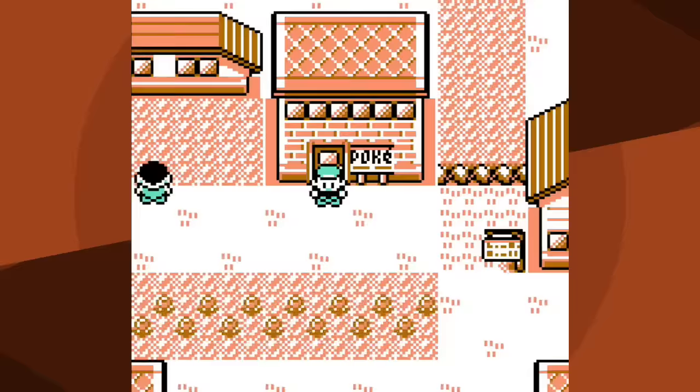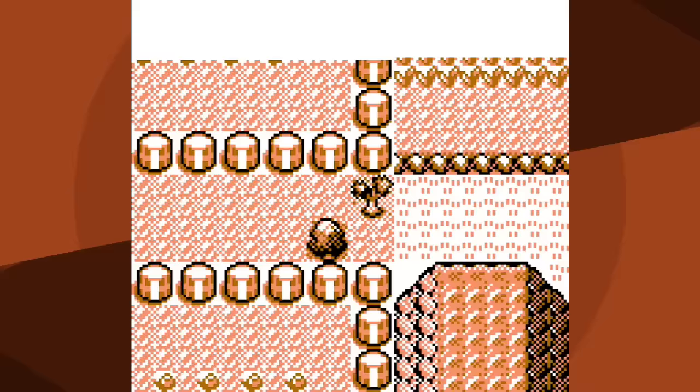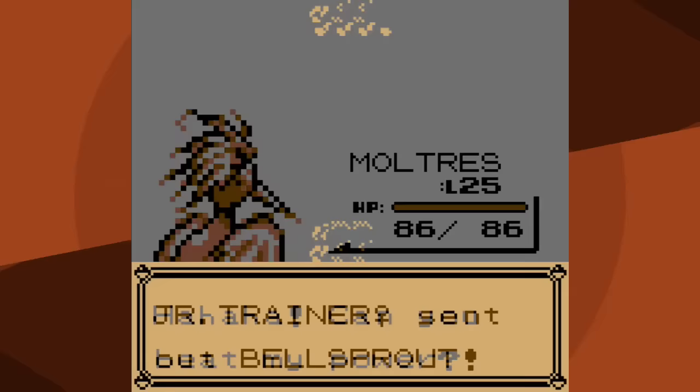We're definitely way behind Mewtwo's pace, but we're still at a pretty respectable pace - still ahead of Pokemon like Gastly, which makes sense since we're using a legendary Pokemon. Soon enough we'll be getting some better moves and won't have to rely on Peck and Fire Spin. For now we do, and the only battle worth mentioning is in Rock Tunnel - the Hiker with the two Geodude and Graveler.